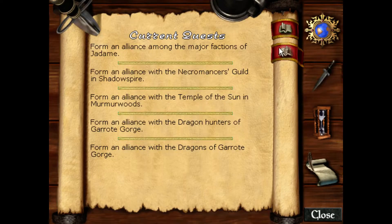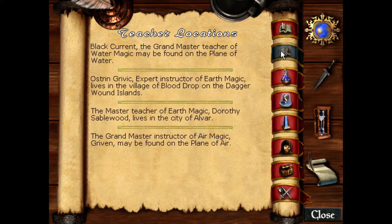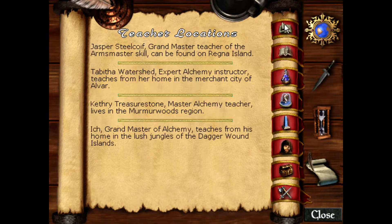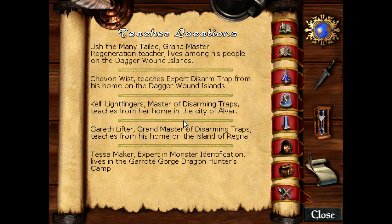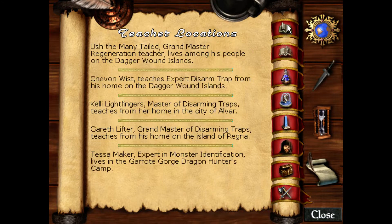Some of these I should be able to look up fairly quickly. Learning is always at the bottom of this. Learning Grandmaster is in Gerot Gorge, close to where the dragon camp will be, so we're going to get those two. We're looking for Identify as well. Master Identify Item. You'd think they'd put Identify Monster beside Identify Item, but they didn't.